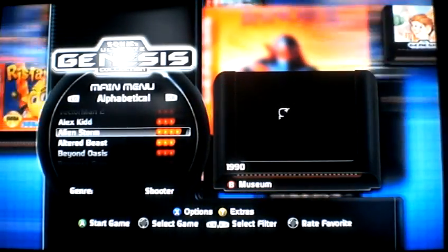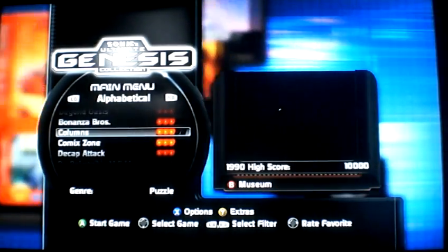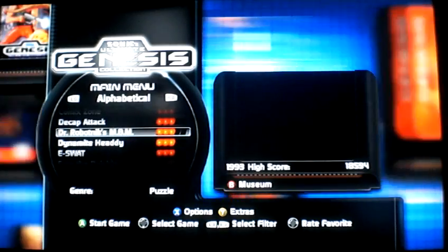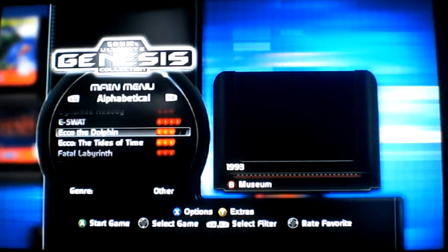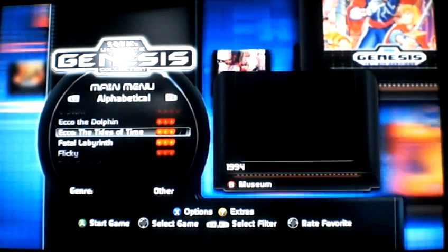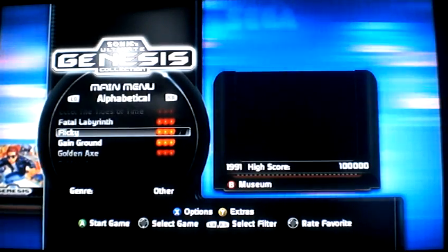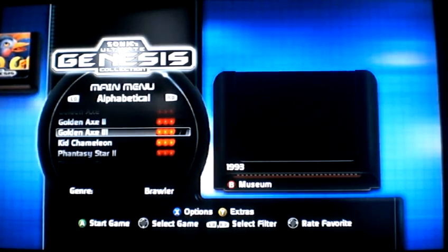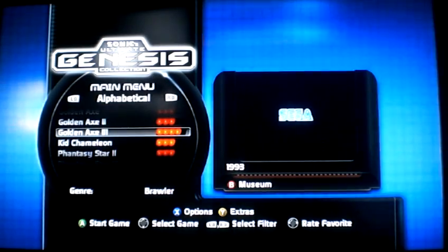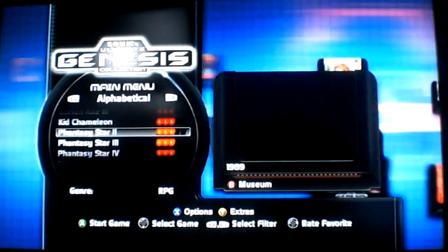Alphabetically: Alex Kidd, Alien Storm, Altered Beast, Beyond Oasis, Bonanza Brothers, Comix Zone, Comix Zone Deluxe, Decap Attack, Dr. Robotnik's Mean Bean Machine, Dynamite Headdy, E-SWAT, Ecco the Dolphin, Ecco: The Tides of Time — also known as Ecco 2 — Fatal Labyrinth, Flicky, Game Ground, Go Next 1, 2, 3 — which was never released in America. You can also rate them, it looks like, by pressing left and right.